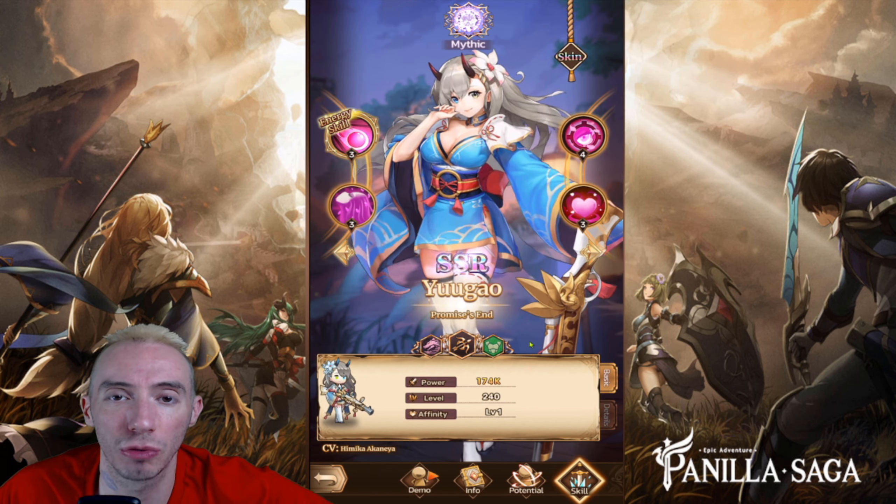The ranger class is really good at putting out damage from far away. The mage class is your burst damage dealers — they hit hard and do a ton of magic damage to the opponents. And then finally the support class focuses on buffing your team and also healing them and debuffing the enemy.